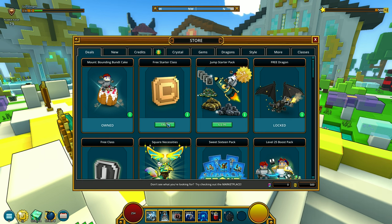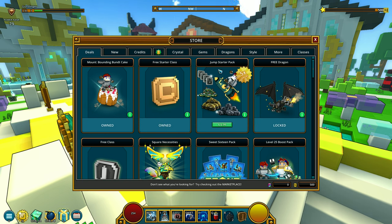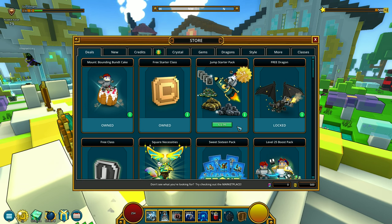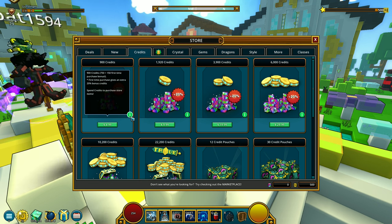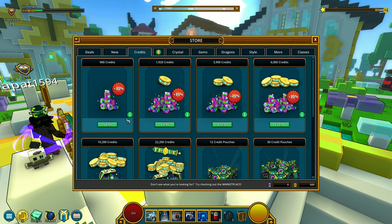There's a free starter class — let's take it. We got that. The next item is the jump starter pack: bag expansions plus a rocket mount. And I think those are gacha boxes. Let's check out the credits tab. 900 credits is 5 USD — normally 750 credits is 5 USD, but first-time buyers get 150 bonus credits. Those are the prices.